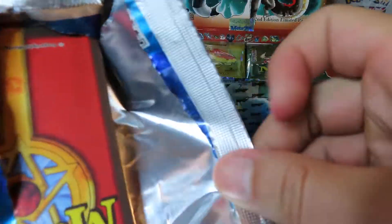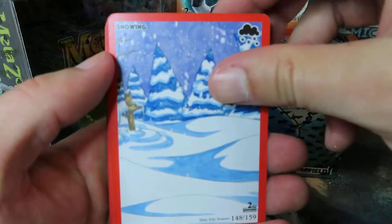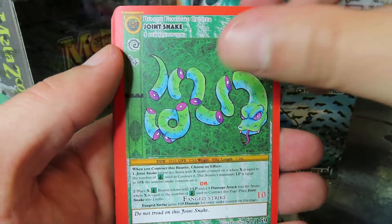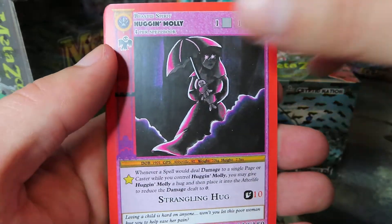All right, here we go. I think we should be rocking three from the back — or maybe two to be safe. I think two's safe. All right, here we go. Starting with: it's snowing, anti-magic field, joint snake. I cannot keep the cards on the screen but here I go.